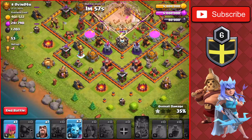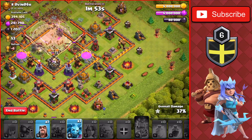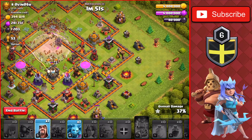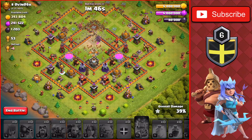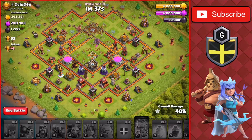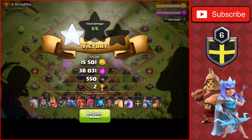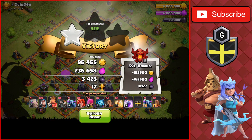There we go — first star. We'll drop a couple of troops around the base to get a little more percentage. We need just a little bit more. We'll drop a Minion at the top and a Wizard on the right. We're not even at 40%, so we're not going to get the second star. We just hit 40%, and we can get an extra 4% from this raid, so we'll end the raid here, getting plus 17 trophies to start off the day. Not too bad. Let's head on to the next one.